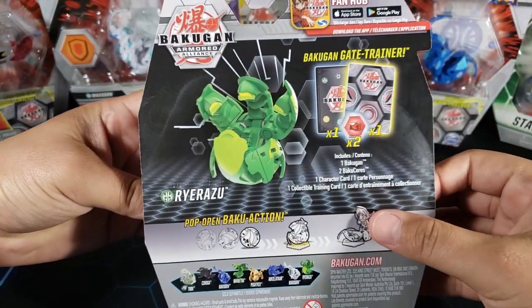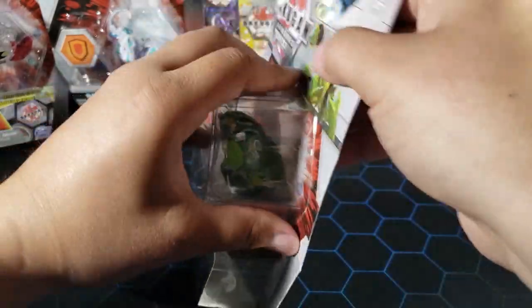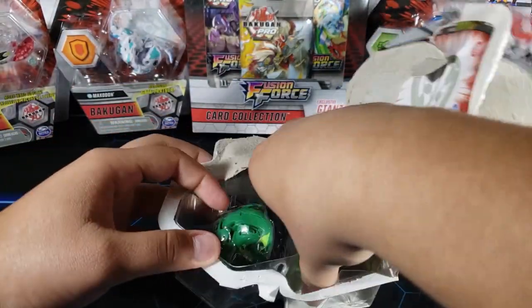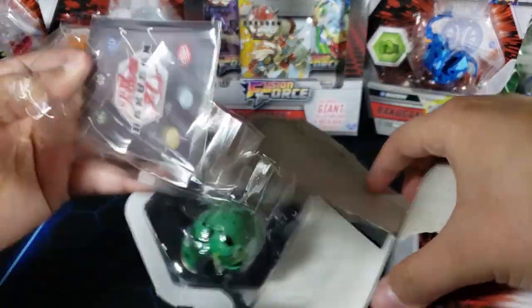It's a little rare but it's cool that I was able to find it. It is just a core — we have the character card, a gate card, and two Bakugan cores. Let's open this up because I've seen the stats and they look really good. We're going to explain exactly how good he could be.